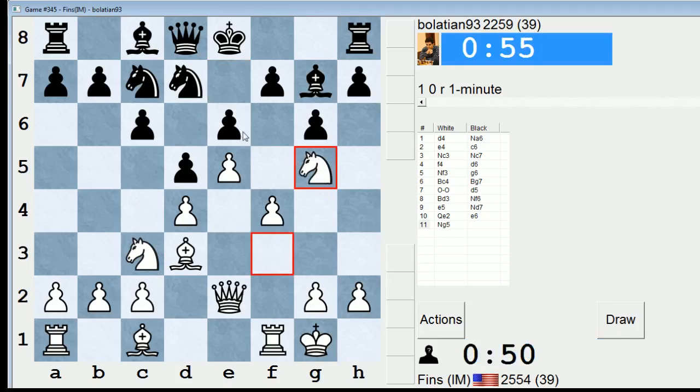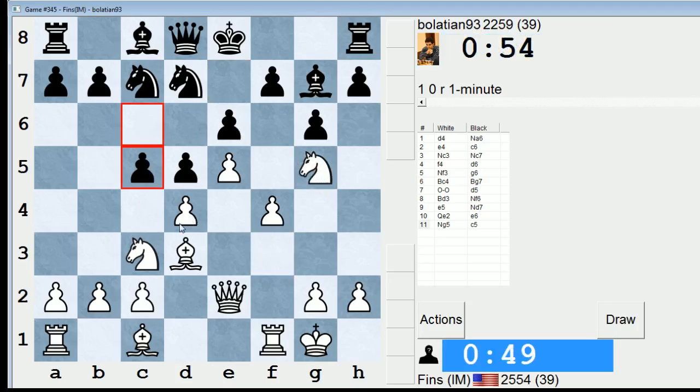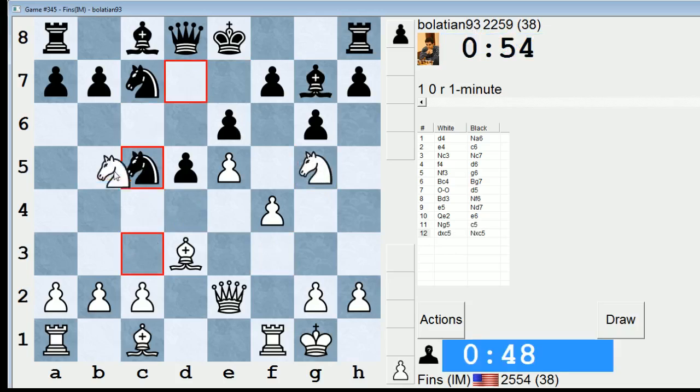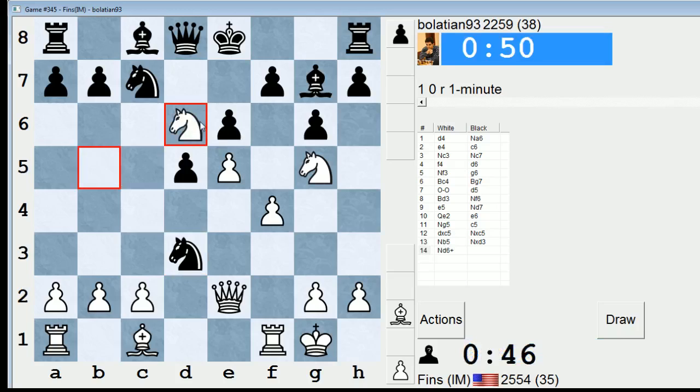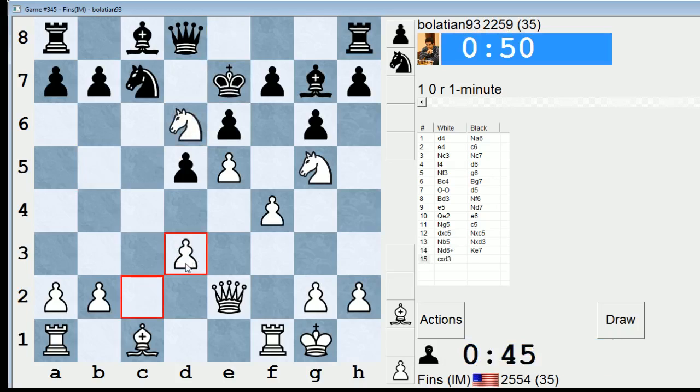Knight G5 maybe, attacking E6 and F7 could be useful. Let's take. Maybe I'll get my knight in here — he can just take though. That allows Knight D6. This could be trouble for him.